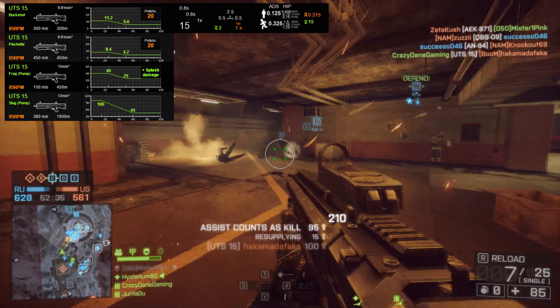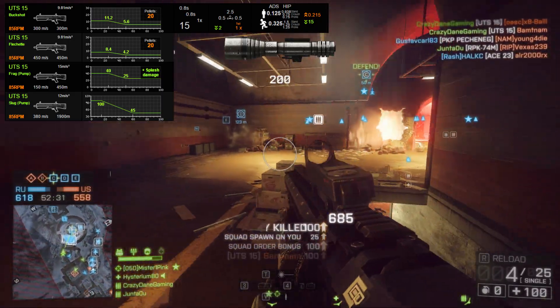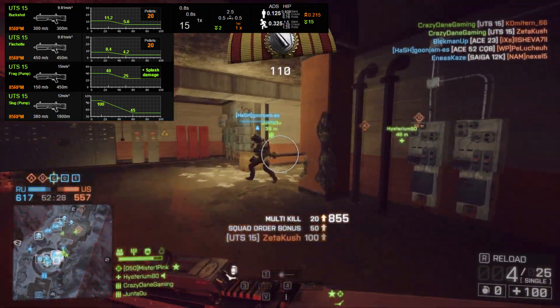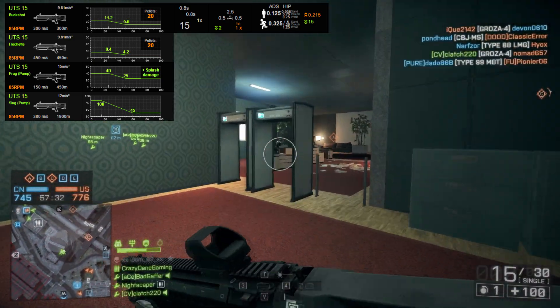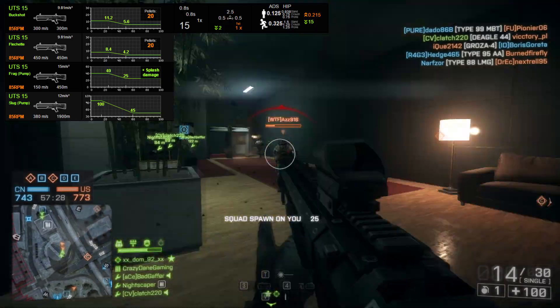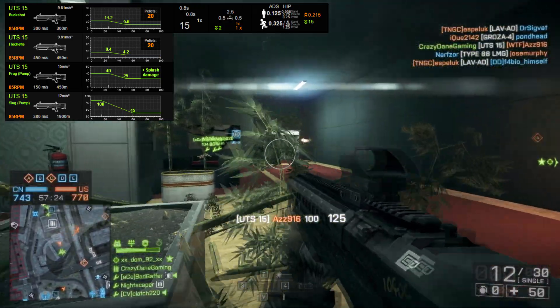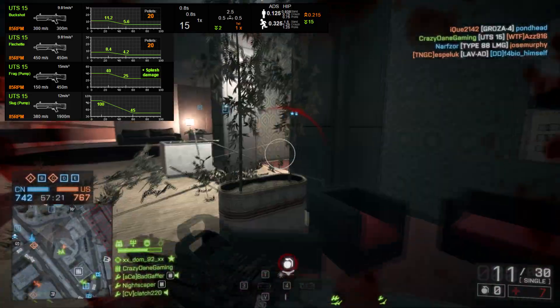The recoil pattern is 2.5 vertical pull and a 0.5 left and right horizontal pull with a first shot multiplier of 1. It's not really that difficult to control, and as you'd imagine a shotgun isn't exactly for sniping at long range but more for close quarter combat — and ever since the patch it even does well at medium range, as in real life.